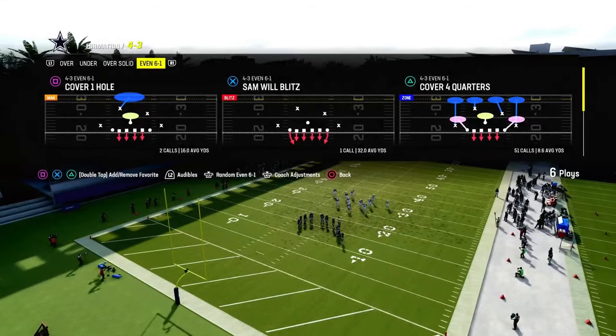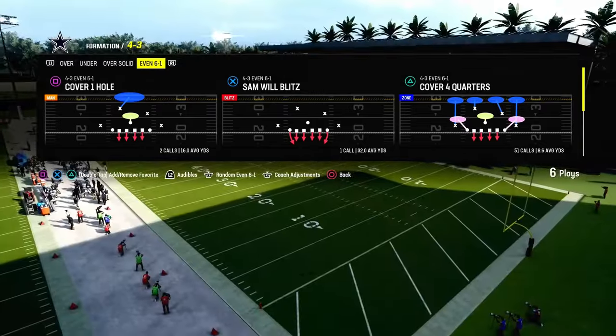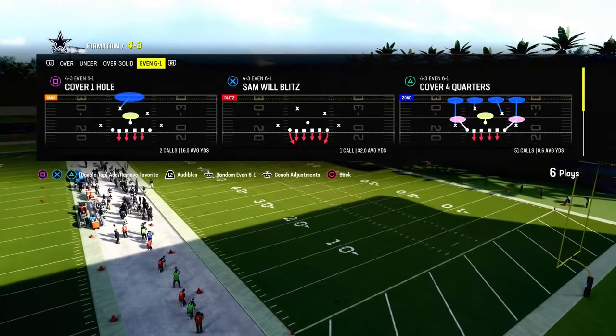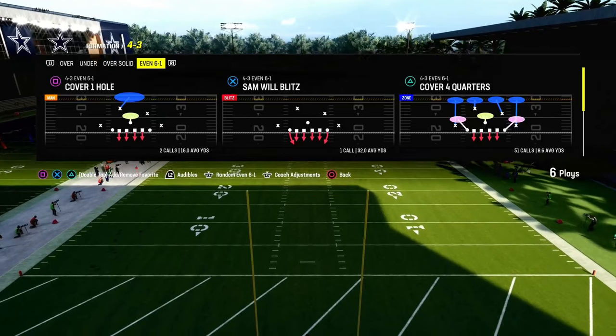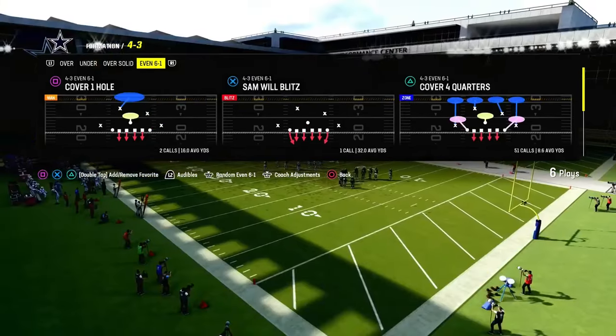If you want to get my entire 4-3 Even 6-1 defense e-book, it is in the Patreon right now — Kansas City Chiefs playbook. We also have a Patriots version of this where there are a couple other plays and some other cool formations that complement it as well. So if you're not on the Patreon yet, I'd really encourage you to join it. I guarantee it's going to help you become a better Madden player, and the link is going to be down below.